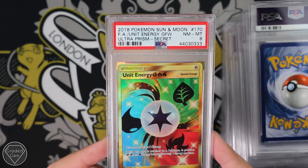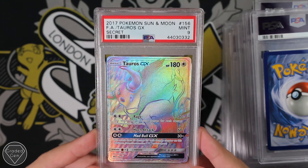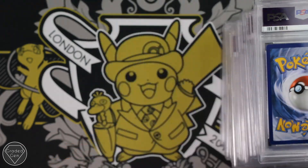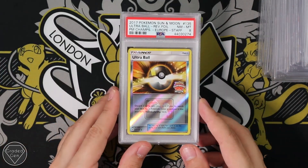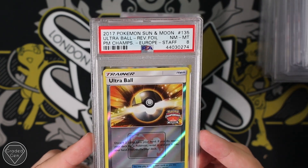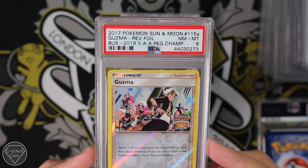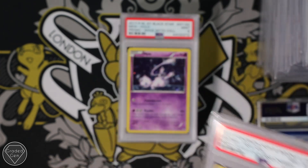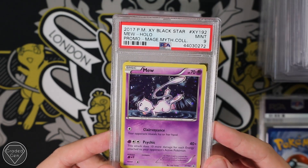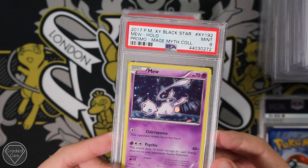We have the Yuna Energy from Ultra Prism, the Secret Rare, Near Mint 8. We have the Mint 9 Taurus — why does Taurus kind of look like a Minotaur in that specific art? Mint 9. We have the Mega Charizard EX from Evolutions with a Gem Mint 10. And in the last little mini half stack, we have the Ultra Ball Reverse Foil from the European Championships — the Staff one as well — Near Mint 8. We also have the Regional Championships Guzma Reverse Near Mint 8. We have the Mint 9 Promo Mythical Collection Mew — I like that artwork, the holographic on that is really cool.